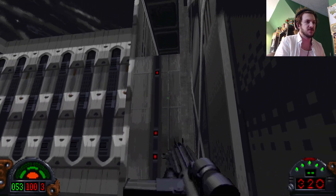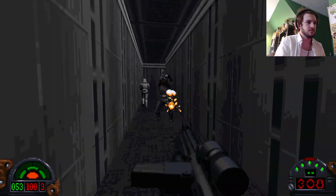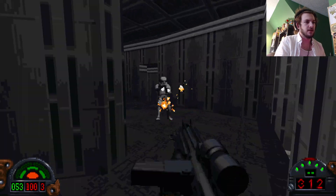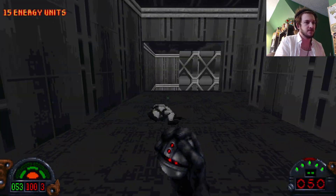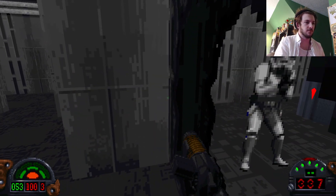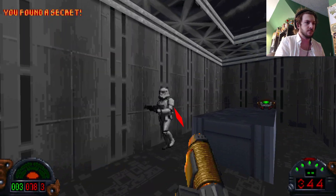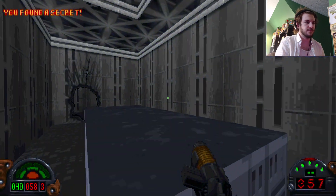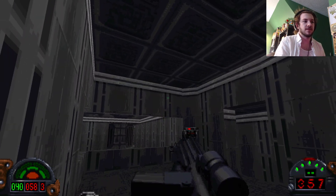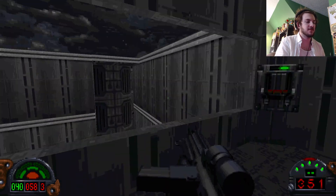I don't know how the spray on this thing works. There we go. I see a secret. I see two secrets. Something to note about this level is the walls ricochet. It's not as big of a problem as you think it's gonna be, but it's still not great.